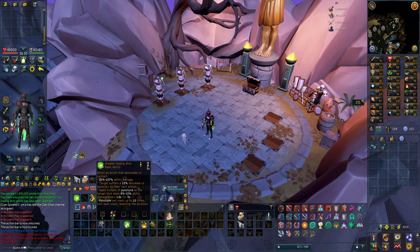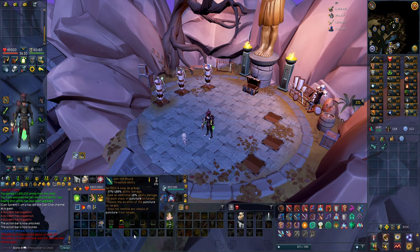When you unlock Salt in the Wounds, you also get Greater Dazing Shot, which is the same as a normal Dazing Shot but it has the Puncture ability to it. Salt in the Wounds is a threshold that consumes those Puncture stacks — it deals an additional 18% ability damage for each stack of Puncture on the target, resets the duration of Puncture on the target, but does not remove any stacks of Puncture.